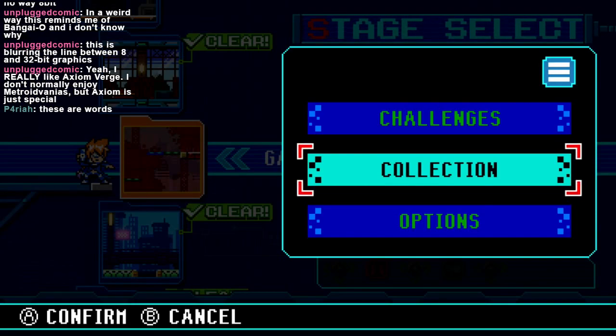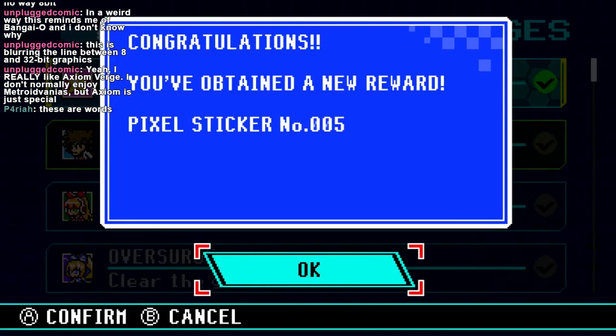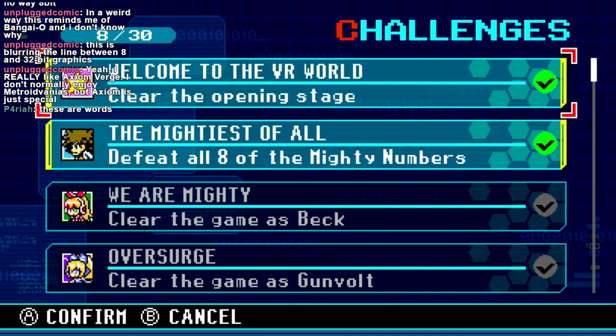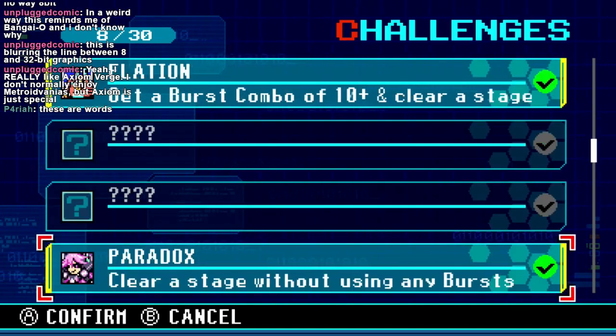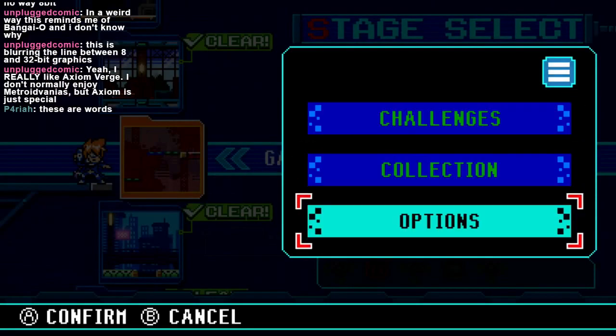Hey Pariah. If you really liked Axiom Verge and you don't normally enjoy Metroidvanias, I think you've just been playing the wrong Metroidvanias. Lots of games like to call themselves Metroidvania but they're not really. We got Afro Man sticker. Clear the game and you get totally-not-Roll the sticker. I'm still mad we didn't get Call E — she was the good one, the actually good one with an original design. But no, of course we just get the one that looks like Roll.